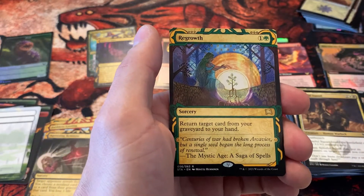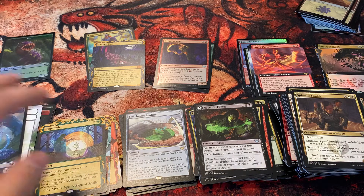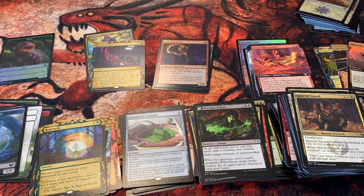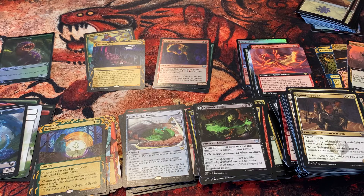Overall, we got two mythics from the bundle, a lot of cool Mystical Archives, and some great stuff from the collector's pack as well. I hope you all enjoyed the video, and I will link some other openings up in the upper right corner of your screen — definitely check those out if you're interested. I'll see you on the next one, folks!